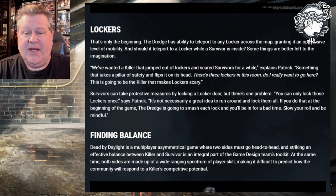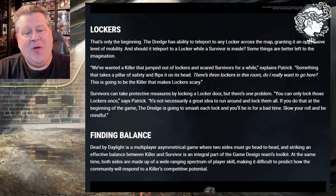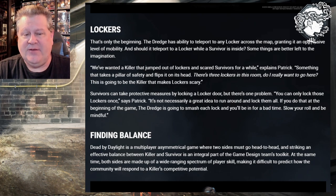Lockers — that's only the beginning. The Dredge has the ability to teleport to any locker across the map, granting it an oppressive level of mobility. And should it teleport to a locker while a survivor is inside? Some things are better left to the imagination. We wanted a killer that jumped out of lockers and scared survivors, explains Patrick. Something that takes a pillar of safety and flips it on its head — there are three lockers in this room, do I really want to go here? This is going to be the killer that makes lockers scary. Survivors can take protective measures by locking a locker door, but you can only lock those lockers once. It's not necessarily a great idea to run around and lock them all. If you do that at the beginning of the game, the Dredge is going to smash each lock, and you'll be in for a bad time. Slow your roll and be mindful.